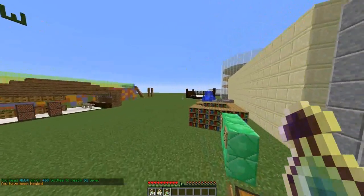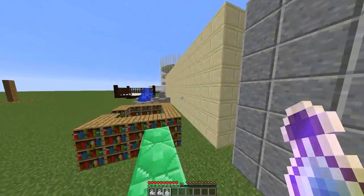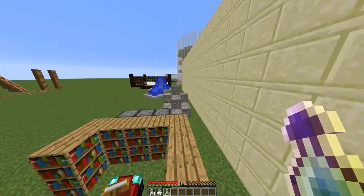Welcome to another plugin tutorial. Today it's on the plugin Bottled Experience, a really awesome plugin which allows your players to exchange experience into bottles of experience. There are a few ways they can do this.